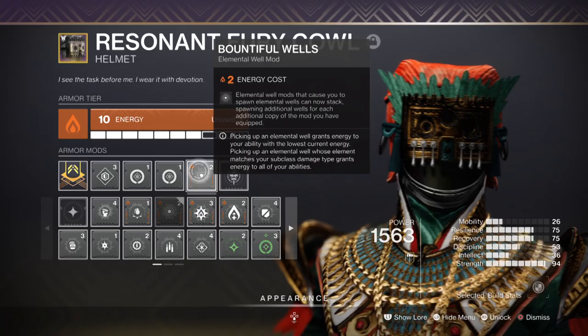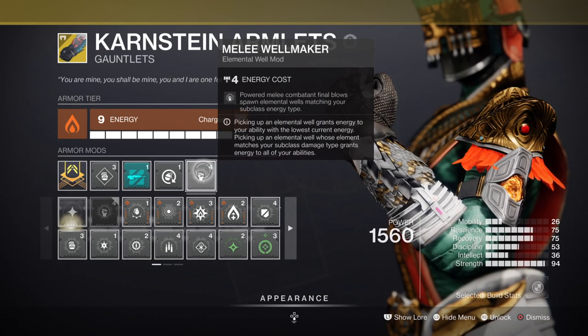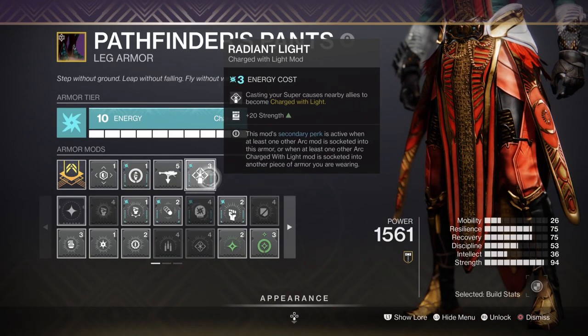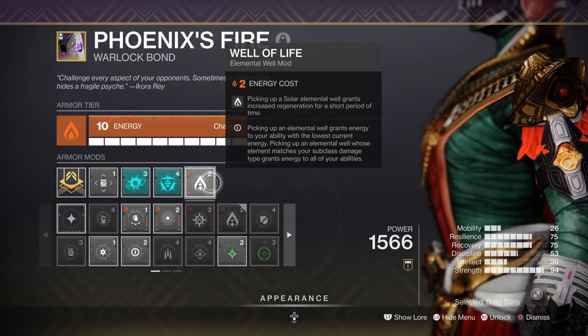Key mods to have are Bountiful Wells for plus 2 in wells created, Elemental Wellmaker for creating wells via charged melee, Phantomite for a plus 25% solo weapon buff, Radiant Light for a plus 20 in strength and additional assists, and Well of Life for increased health regen over time.